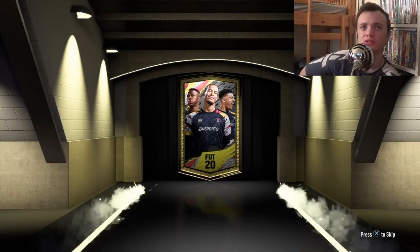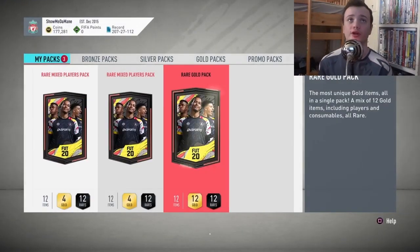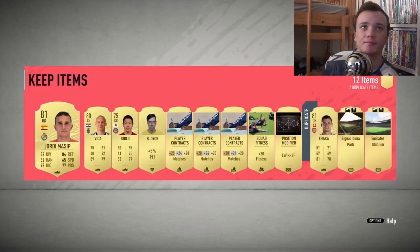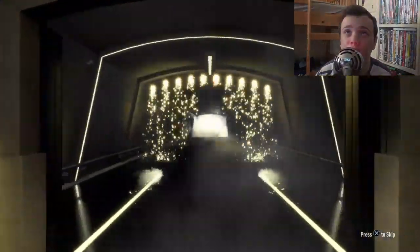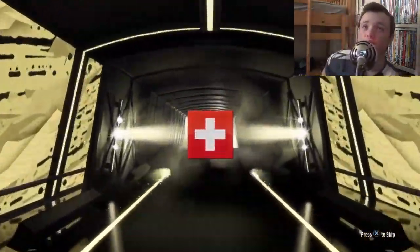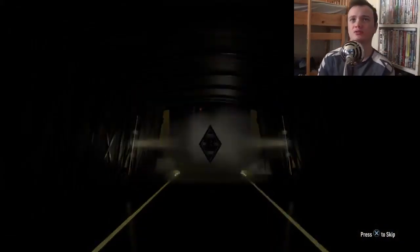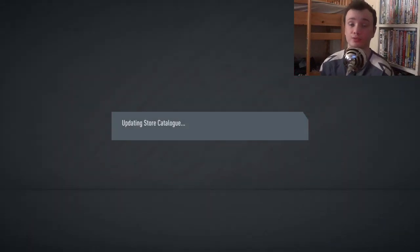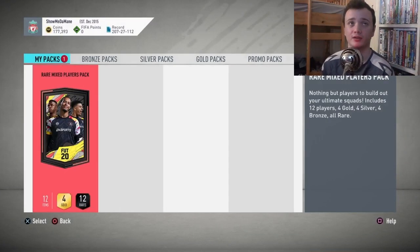A rare electron player pack — give me something good, give me an icon! Not even a board. Rare gold pack, and then we have two rare mixed player packs. I think the pack luck has run out after those last couple of special cards. It's a board — give me something good. It's an inform — a Swiss striker.